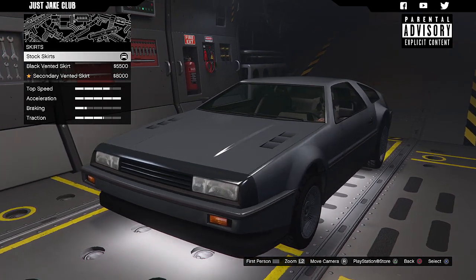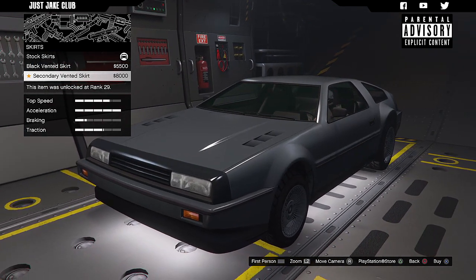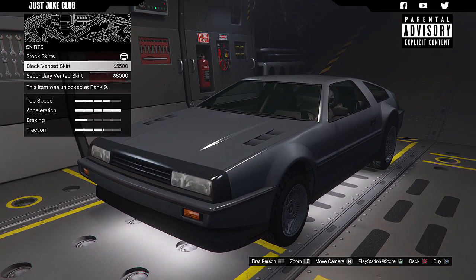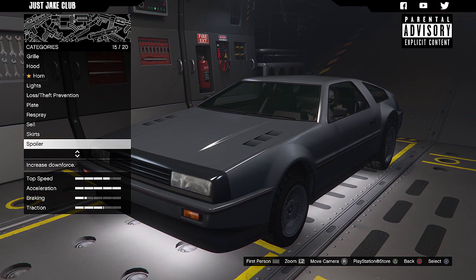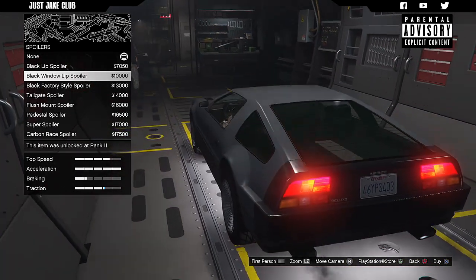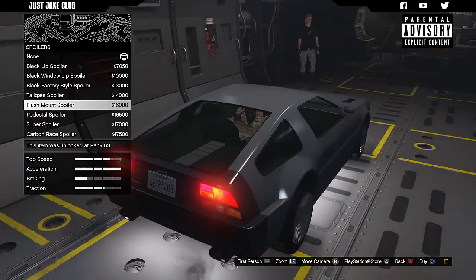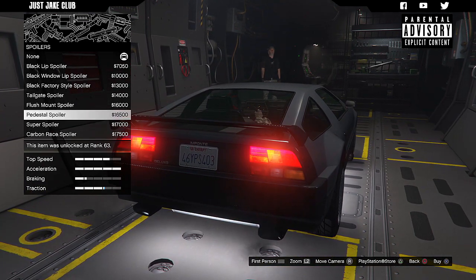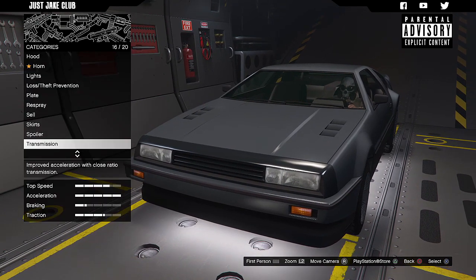Next we've got the skirts — I can't really see much changing, but I'll go with the secondary vented skirt and see what it looks like when I can move the car around. Then we've got the spoiler — it does add a traction bonus so it might be worth getting. The flush mounted spoiler looks the best because it doesn't look too obvious, so I'm going to go with that.